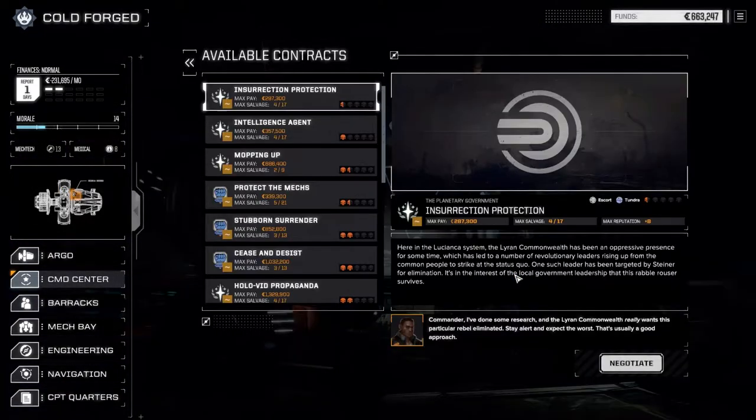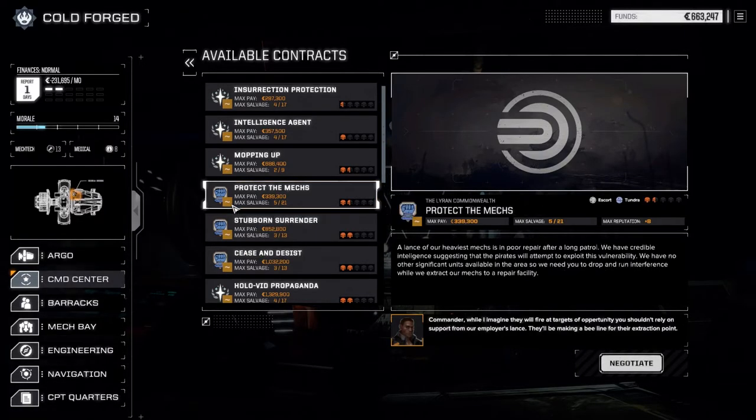Let's go to the command center and take contracts. There's this 'Protect the Max' mission — I don't think I've ever played a Protect the Max mission before. It's an escort. I never really read this when we were blowing through missions yesterday. So this is basically a lance of our heaviest mechs in poor repair after a long patrol. We have credible intelligence that pirates will be attempting to exploit this vulnerability, and we need to drop in to provide interference while we extract our mechs to the repair facility.